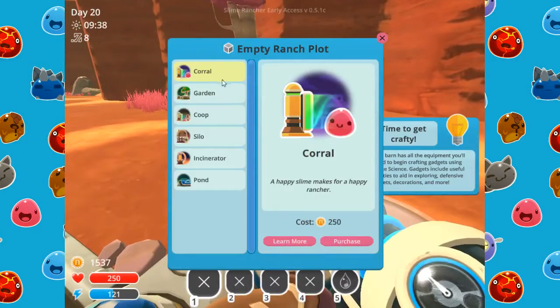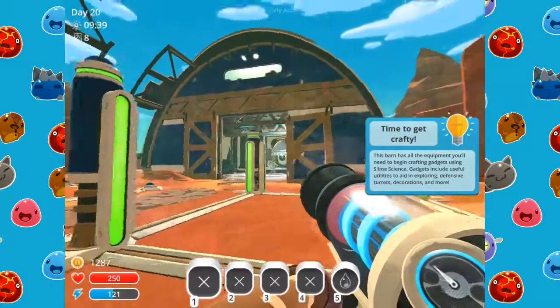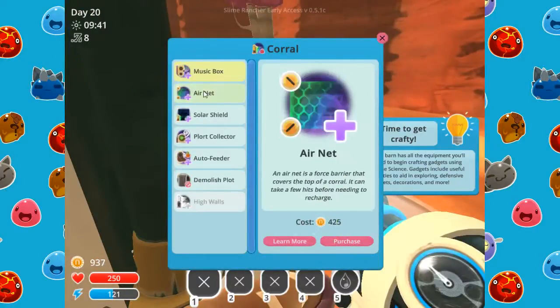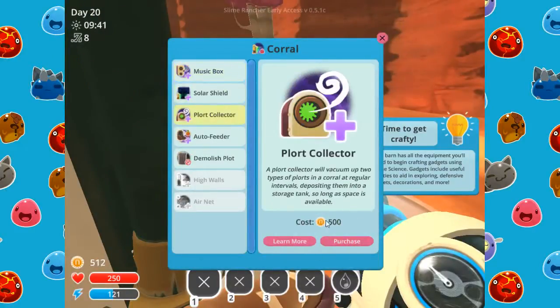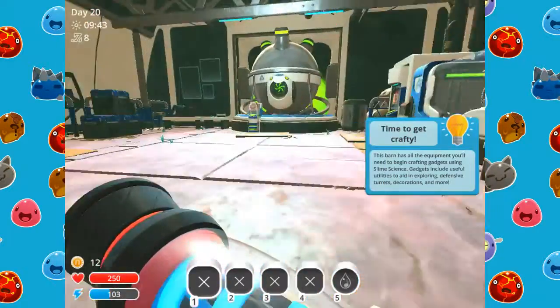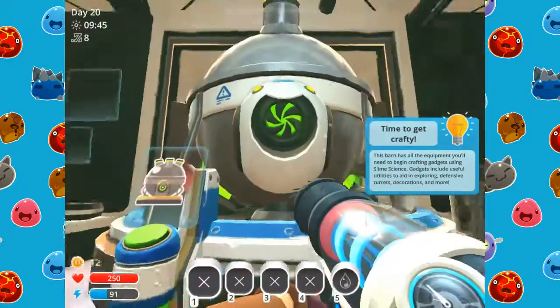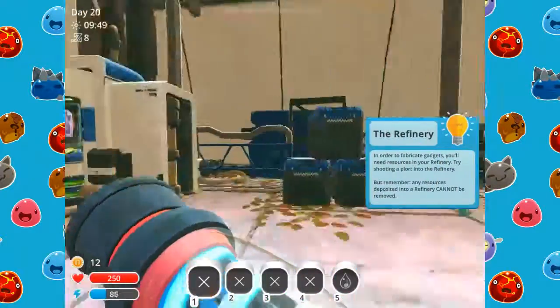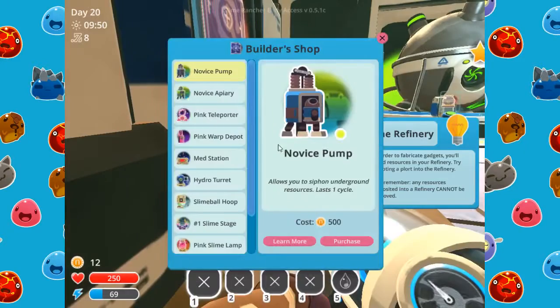I'm gonna need a lot of pink slimes, so let's make a corral really quickly over here and just fill it with pink slimes. We got a port collector, and we'll get the auto feeder in a second once we get some more plorts later on. Basically we get things, put them in the refinery, and then buy blueprints for things right over here.